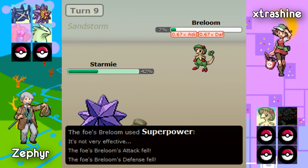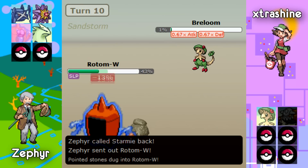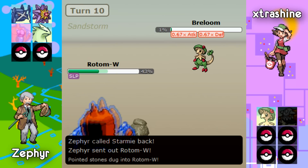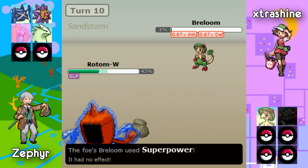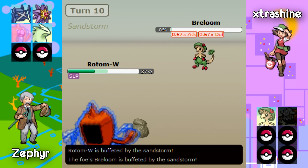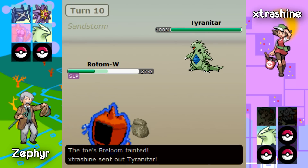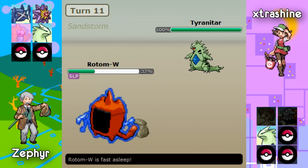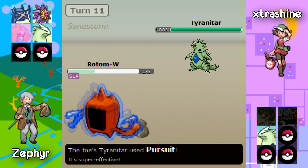Breloom has one attack left. Zephyr does choose to switch out into his Rotom Wash here, which wasn't too great of a move either, because now it's very easy trap bait as this Breloom will die on the next turn. A majority of 4th gen teams do have Tyranitar, so this Rotom Wash is very easy trap bait. Zephyr decides to stay in thinking maybe he can wake up and get off a Hydro Pump on this Tyranitar, but unfortunately that is not the case.